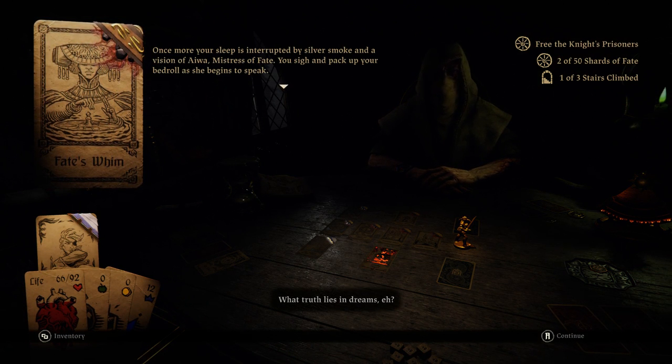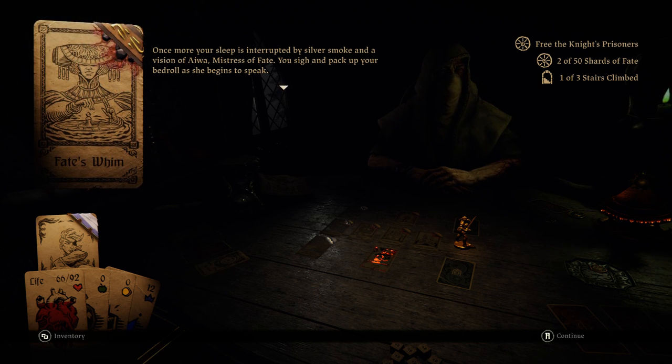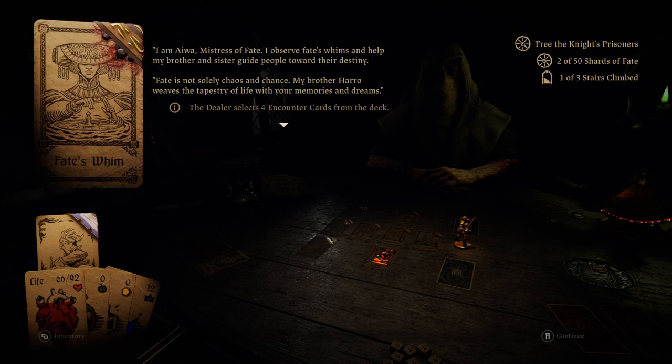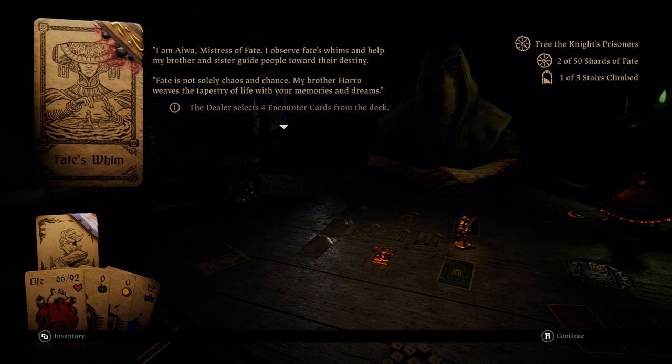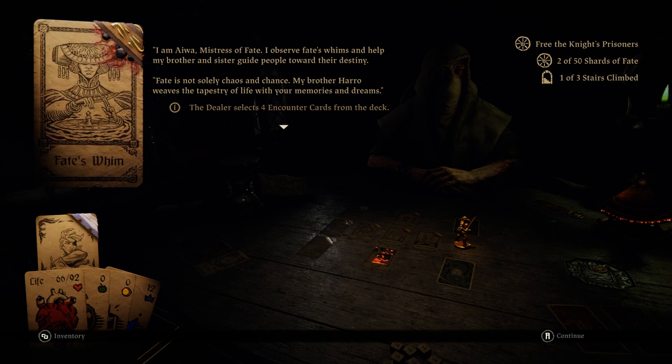Fate Swim. What true lives in dreams? Once more your sleep is interrupted by silver smoke and a vision of Awa, Mistress of Fate. You sigh and pack up your bedroll as she begins to speak. 'I am Awa, Mistress of Fate. I observe fate's whims and help my brother and sister guide people toward their destiny.'